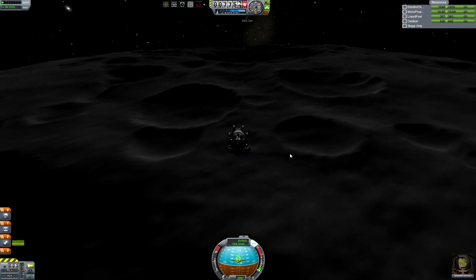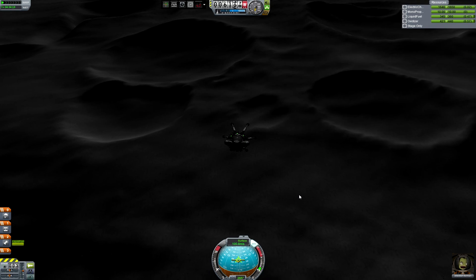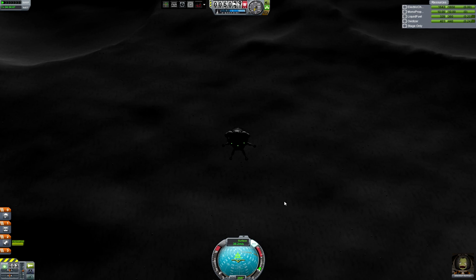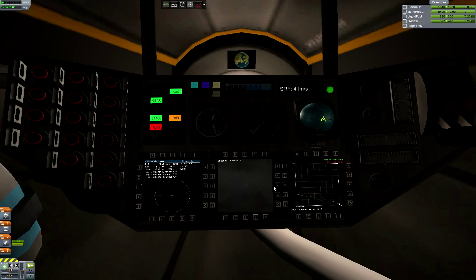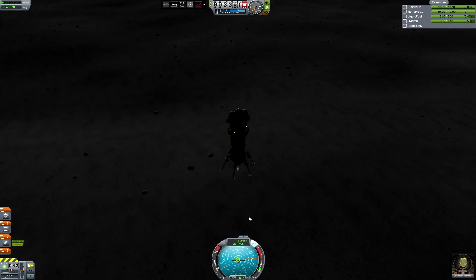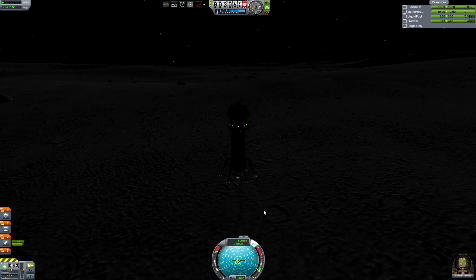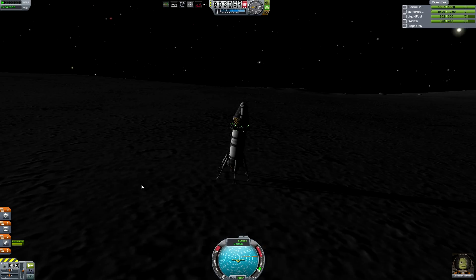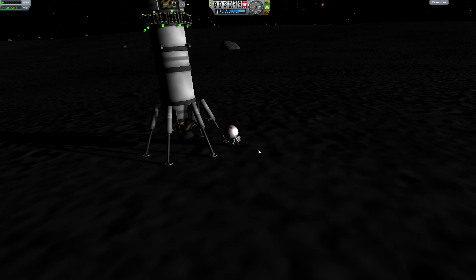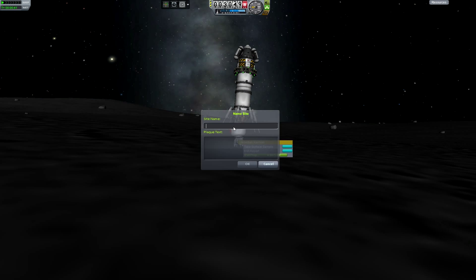I'm going to try and go right between those two craters, or slightly in front of them. Slowing down, slowing down — I'm getting ground scatter. I probably could have used the radar altimeter from steam gauges. Almost there — 4, 3 meters, 1 meter per second, and down. Jebediah is safely on the surface of the moon on his first try. He fell on his ass, but close enough. He's testing out the gravity with a little jump, and he's going to make a flag — one small step for Kerbal.